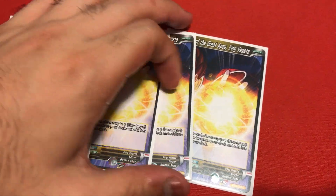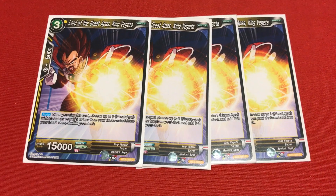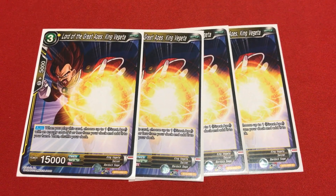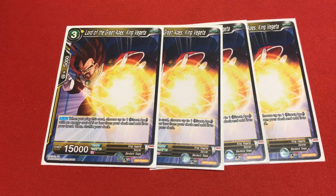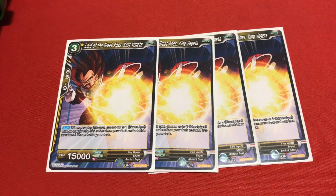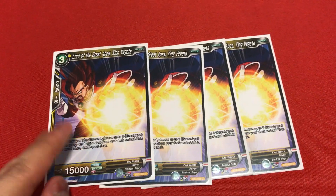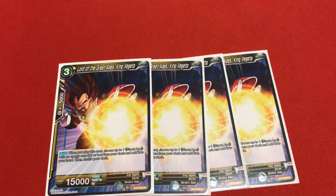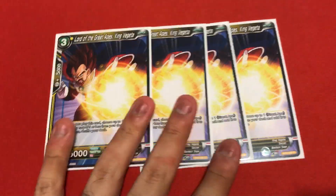Now for the 3 energy costs - this is where it gets fun. I'm running 4 copies of Lord of the Great Apes, King Vegeta. He's a 3-cost and his effect reads: when you play this card, choose up to one of your Great Apes with energy cost 5 or less from the deck, add it to your hand, and shuffle your deck. Pretty powerful card - he's your searcher for every Great Ape in your deck, from cost 5 down to 3. His Great Ape evolution form is also the lowest-cost evolution in the deck. Four copies of him.